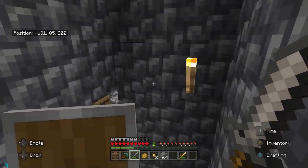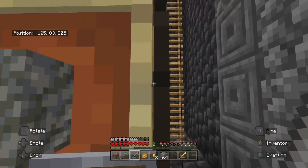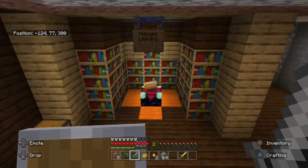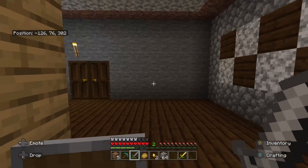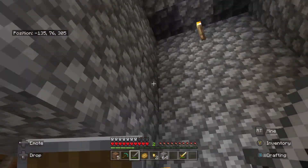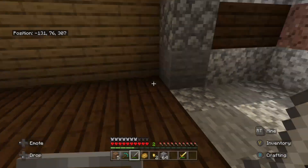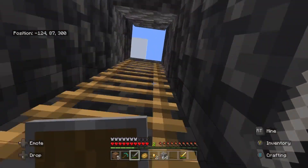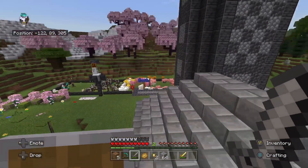I gave him materials to help build this place. Down here is his enchanting room — he calls it the Midnight Library. His guest room is right here, nothing too special. He says he'll do something with it — display armor or something like that. That was Pear's place, pretty cool stuff.